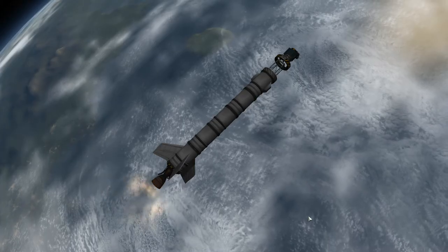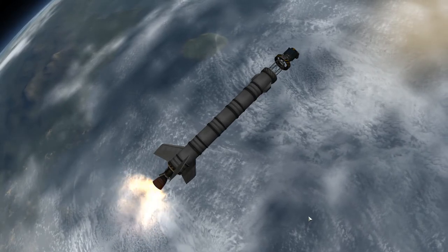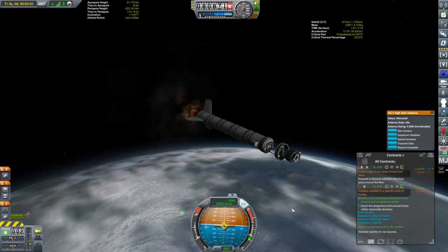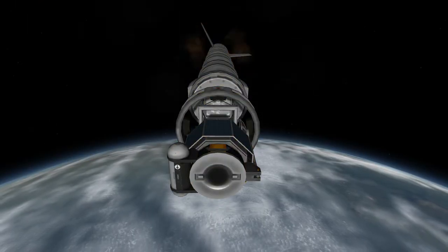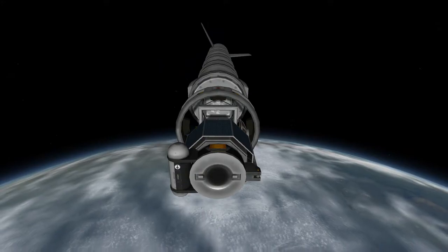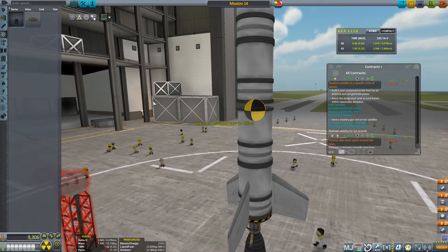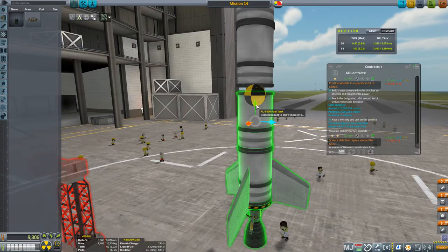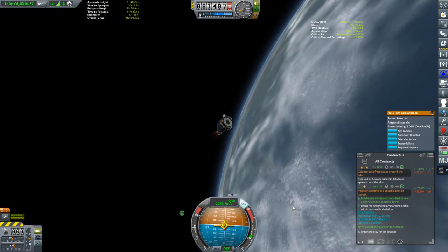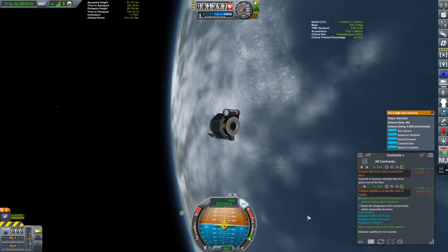Once I've unlocked the smaller decouplers, this will no longer be necessary. We'll look at the details of the probe once we've completed our LKO insertion. Despite the lifter having almost 3,700 meters per second of delta-V, I still found myself running out of fuel a bit early. There's some extra drag somewhere and I'm blaming the .625 meter reaction wheels buried between a pair of fuel cans — I think KSP gets confused when I use the translation tool. That's LKO with an inclination of a little over 1 degree.